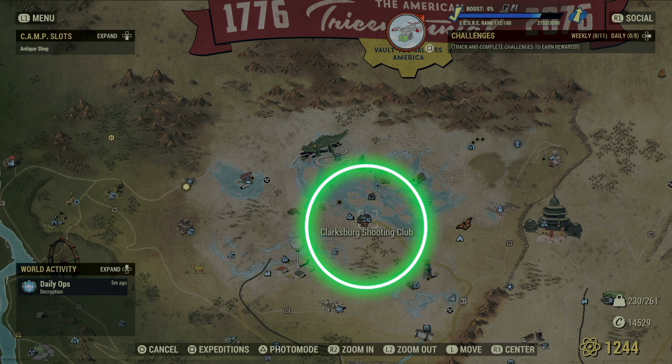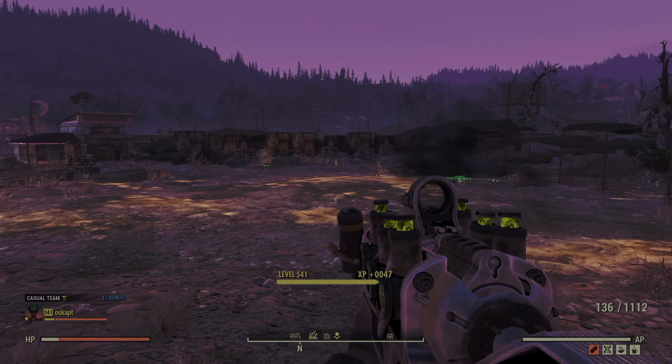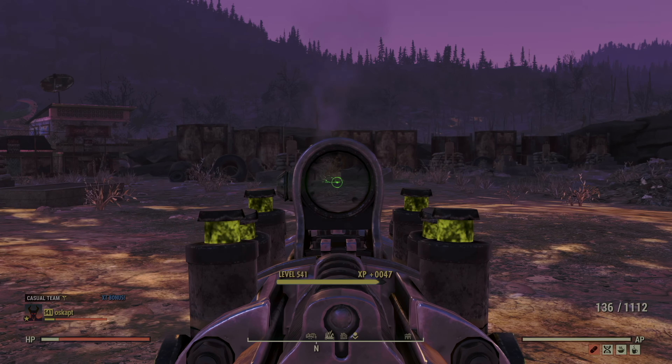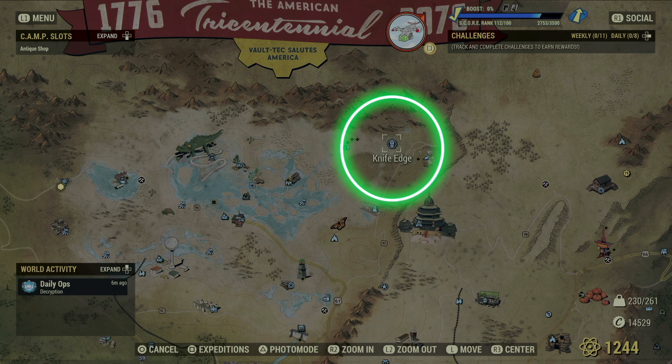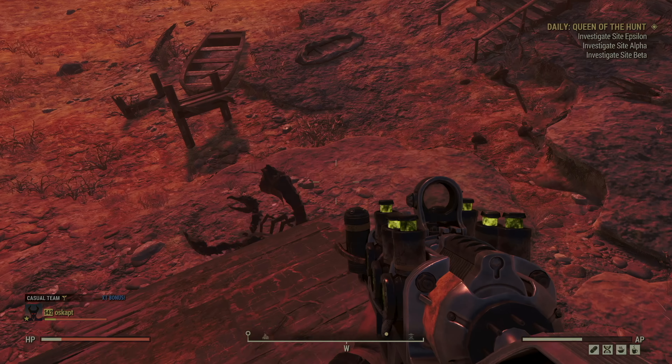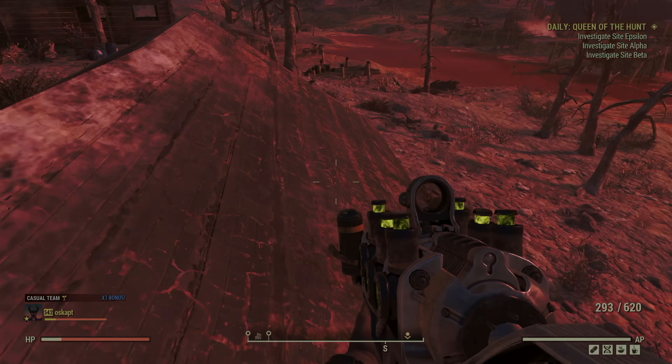Up in the Toxic Valley, there are rad roaches at the Clarksburg Shooting Club — they used to be ghouls there, but now they've become rad roaches. I like to go to Knife Edge, where there are three rad scorpions. Those count as insects in this world too. And let's count the three that show up at Kitty Corner Cabins as well.